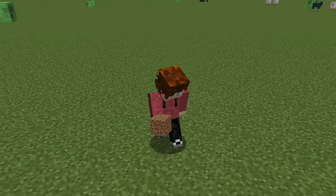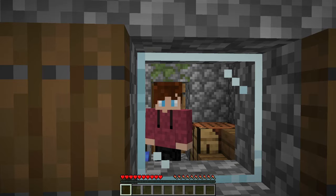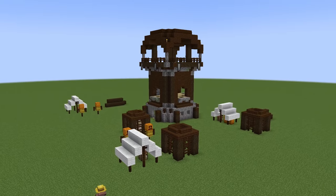In Adventure Mode, you cannot place down blocks, so finding an already placed down crafting table is crucial. The only structure that has a pre-placed crafting table in a super flat world is a pillager outpost. This could be really good.